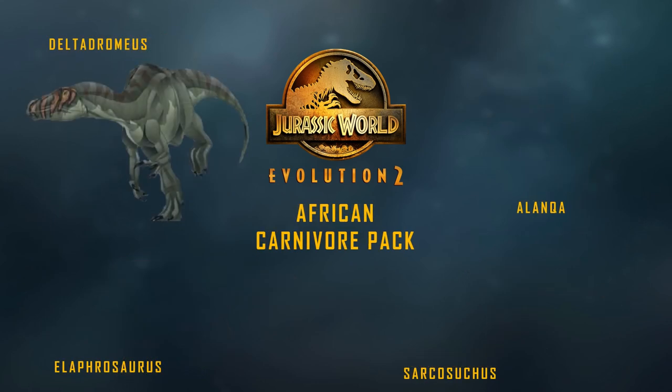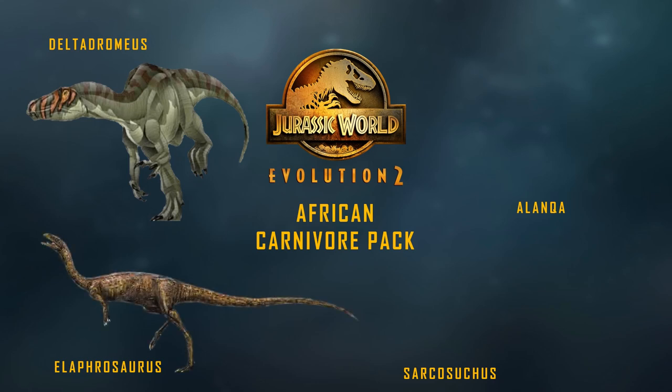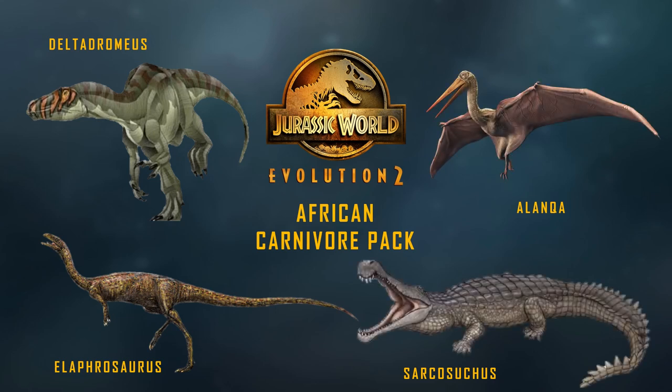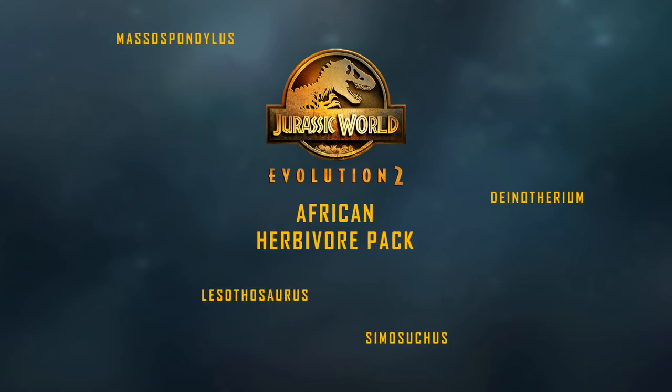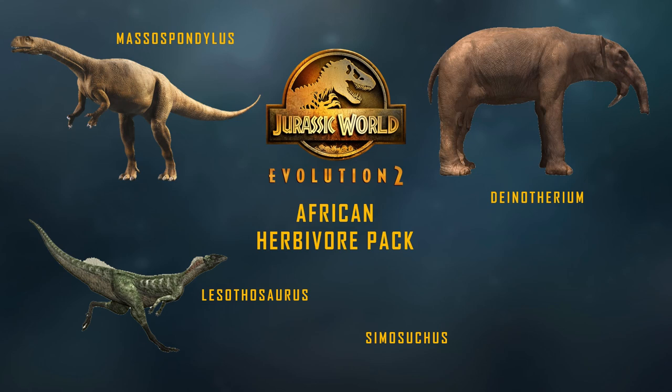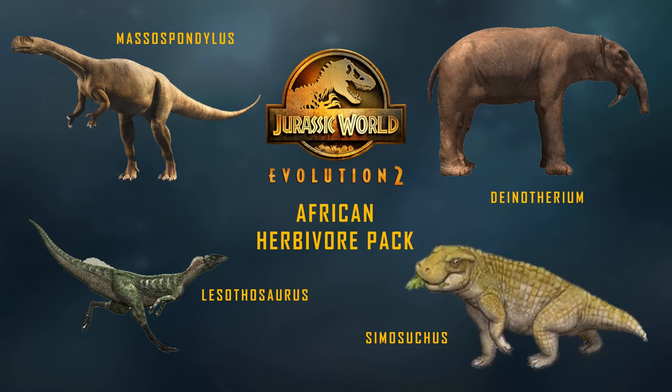For Africa, we have Deltadromeus, Elaphrosaurus — which is thought to have lived on Isla Nublar — Olorotitan as another hadrosaur, and the iconic Sarcosuchus. For Africa's herbivores: Massospondylus, Lesothosaurus — another species believed to have lived on Isla Nublar — Deinotherium, and the cute Simosuchus, which viewers of Prehistoric Planet 2's 'Islands' episode will recognize.